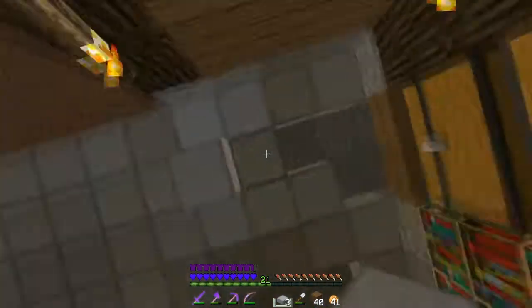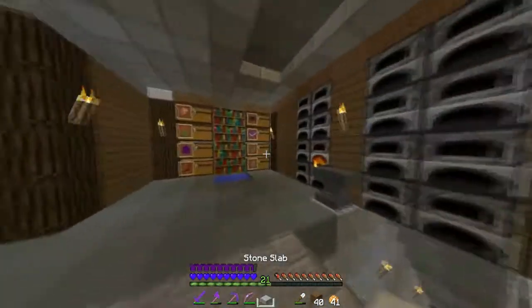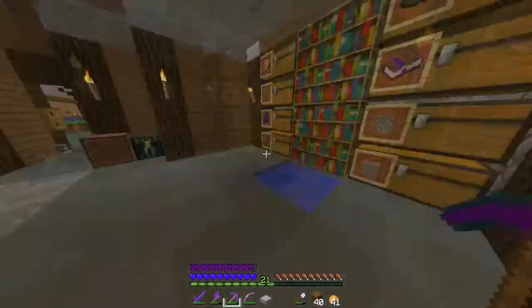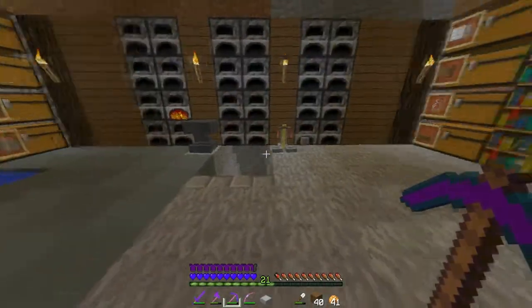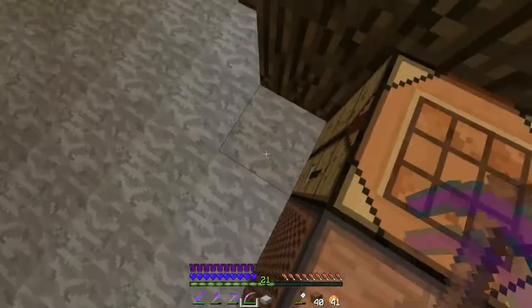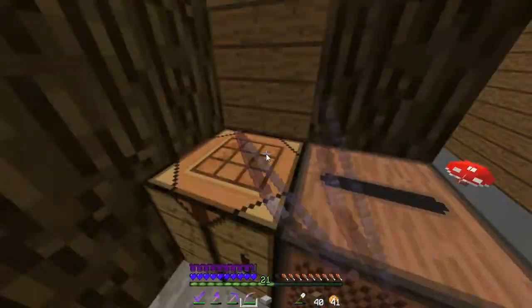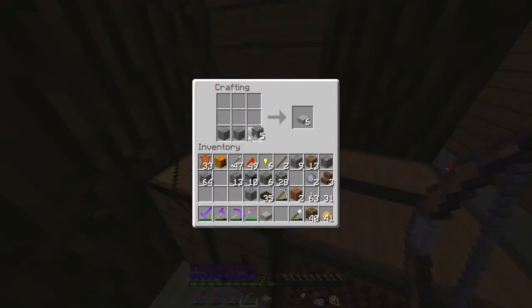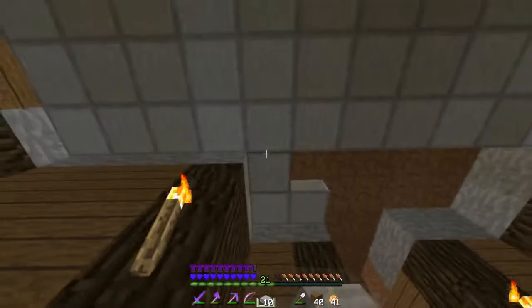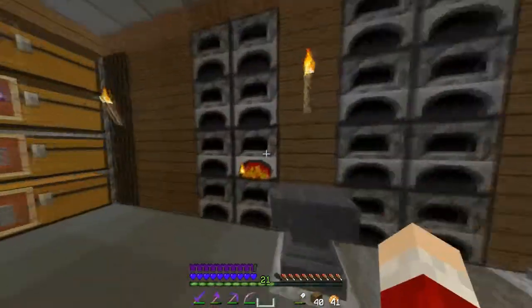We're going to need a bit of sand. That looks nice actually — not going to lie. We're going to need sand and cactus green dye. The pattern is sandstone and green stained clay — it looks really nice. Sounds a little weird but it actually looks really fantastic. I love the design — I got it from someone on YouTube, I think it was Magnetic Minecraft or something like that. I used to watch his old series before he quit YouTube.